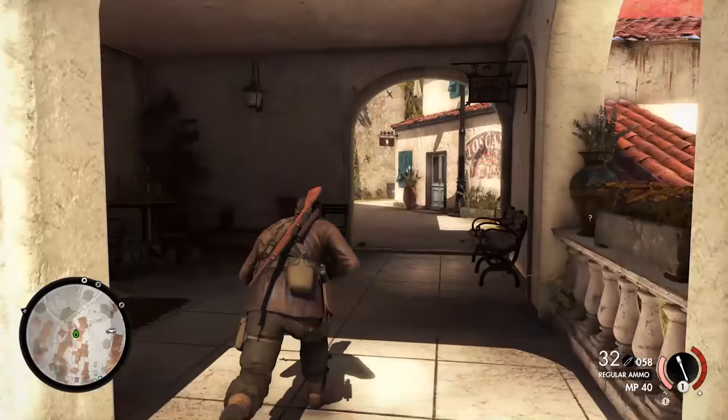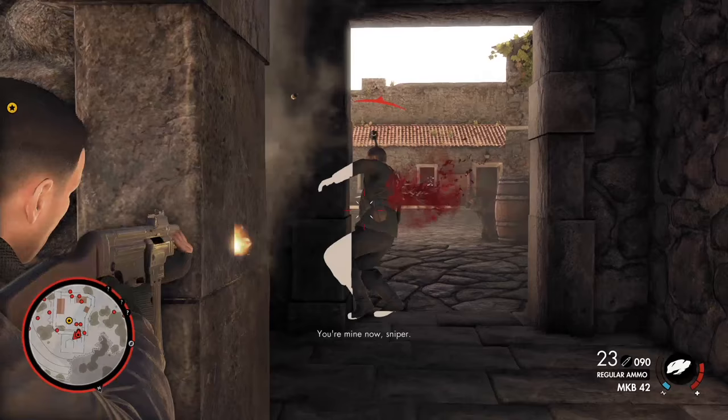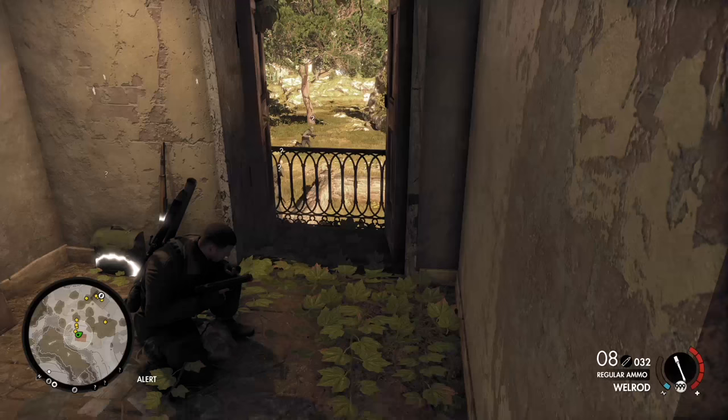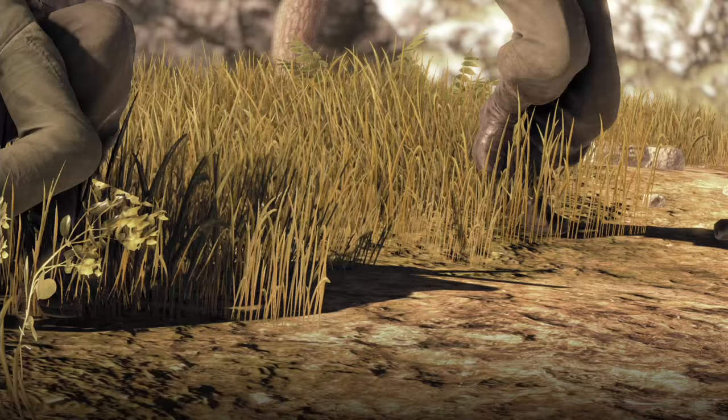If you're spotted and the bullets start flying, pulling out your Thompson and going toe to toe with bloodthirsty fascists isn't as clunky or as frustrating as it used to be. While its cover-based shooting is merely competent at best, its viability as a messy plan B for when things go wrong is very much appreciated. And since every objective essentially occupies a pocket of space on the map, you can cause as much mayhem and destruction as you please without worrying about enemies being on high alert for the rest of the mission.